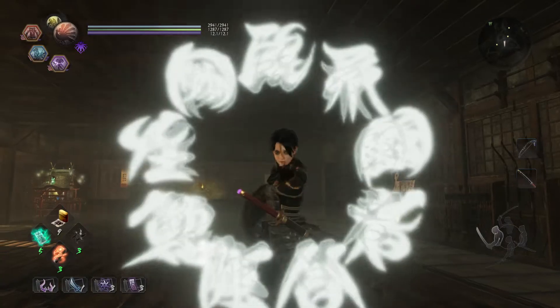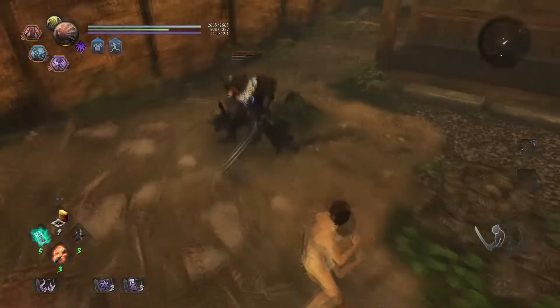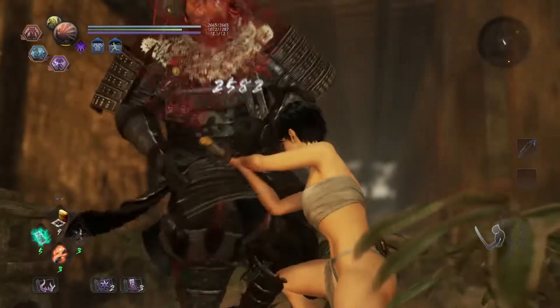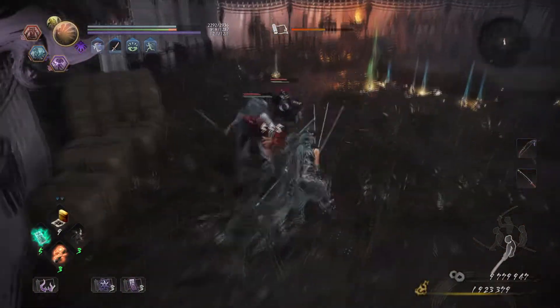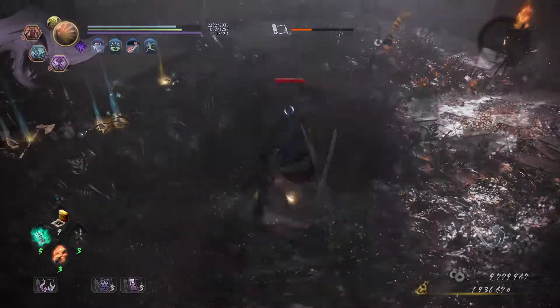At the center of Nioh's combat system is the concept of whiff punishment. Whiff refers to an attack that fails to connect against its intended target. Punishment refers to the whole slashy stabby thing that the game clearly wants you to employ. While you can be aggressive, the most reliable approach to taking down enemies is to weave in and out of range, goading them into attacking, at which point you dodge and then punish.